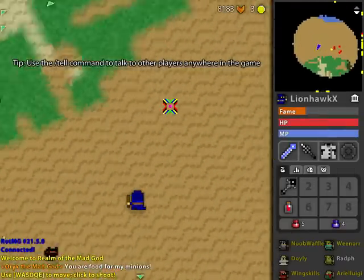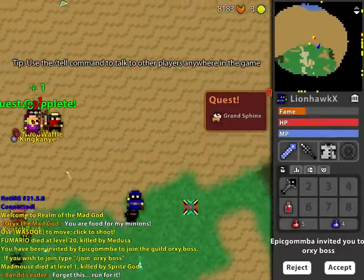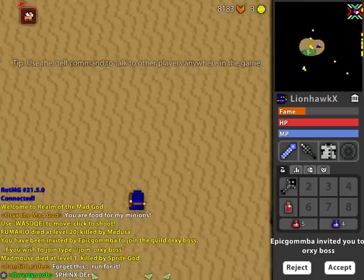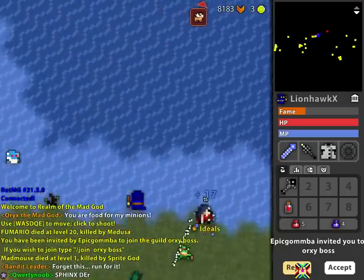I'll go into a realm and see anything that might be new. So I'm entering — everything looks the same. There's still the beach, still a pirate with Grand Sphinx. I might be able to do a tomb — that'd be an interesting video.